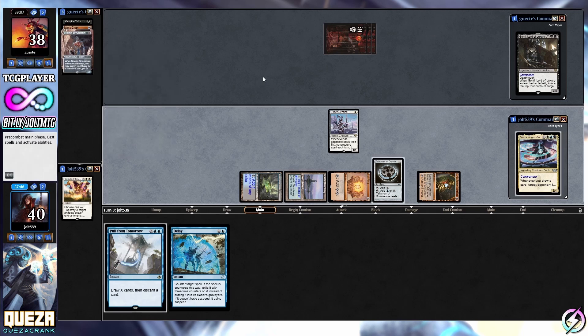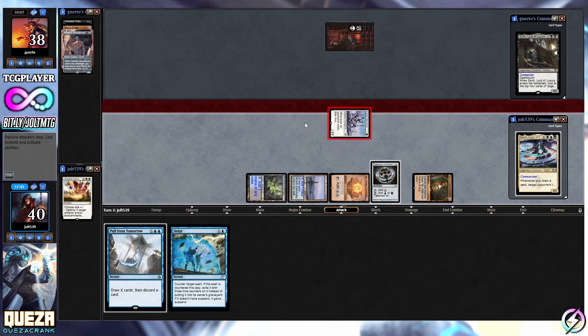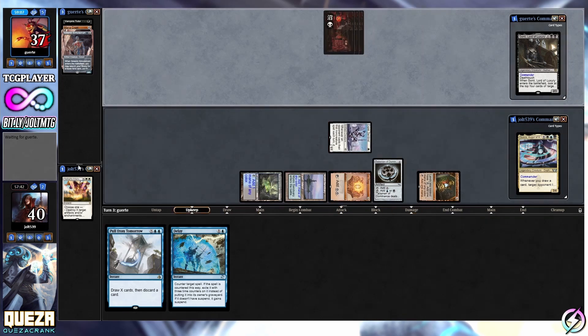Anything else - we're going to swing in for one. Let's go, Esper Sentinel, swinging in for one. And then anything else, we will pass the turn. We did cover both commanders.